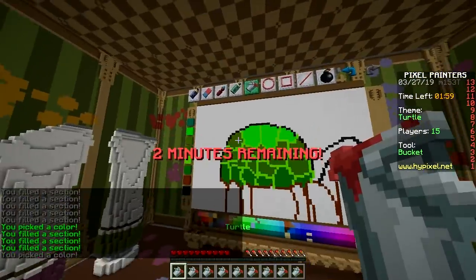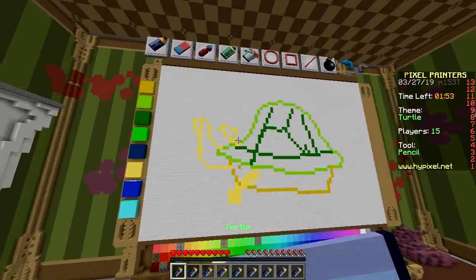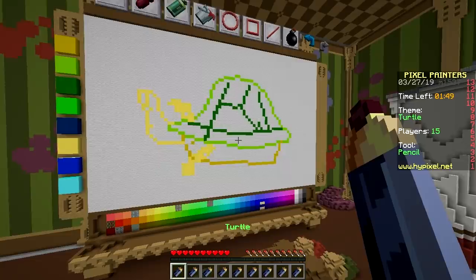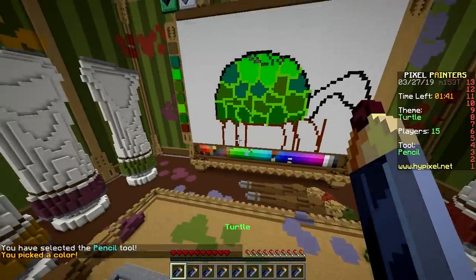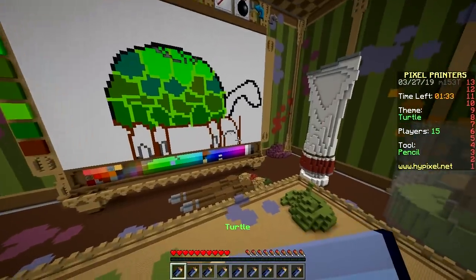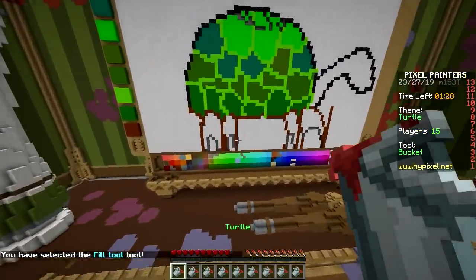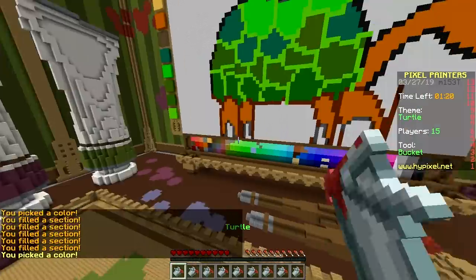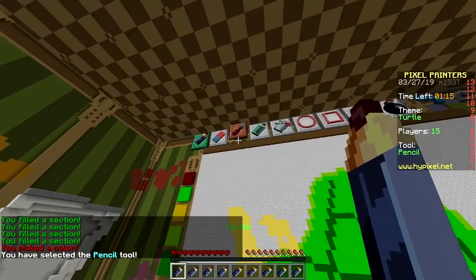Two minutes remaining! This game mode is way more extreme — the text is in capital letters: EXTREME. Build Battle is just normal capitalization. I'm not gonna win this one — because it's ugly. Give him some eyes, give him a smile — cute! I'm going to fill up the background with blue because that's the color of the ocean.